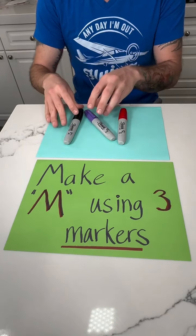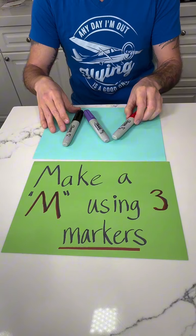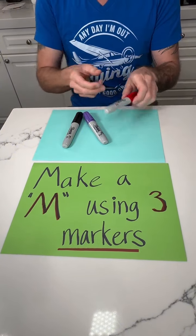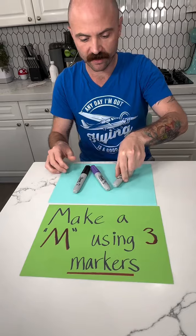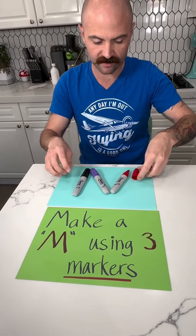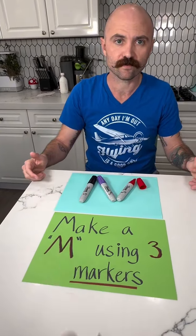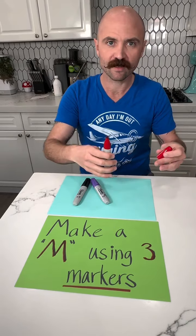It's kind of already the letter N. It is, yeah. So I need to do this — we're missing something here. I take the cap off, do this, add this little extension, and now it's an M. Okay, you don't use the cap — you do not use the cap.